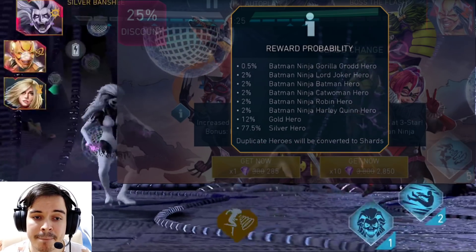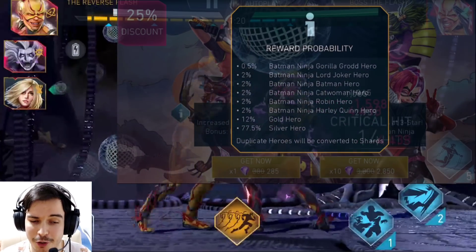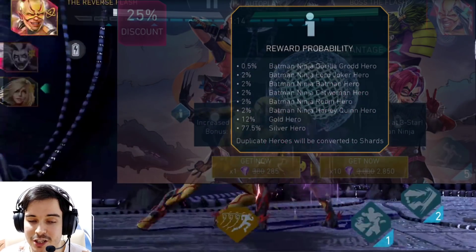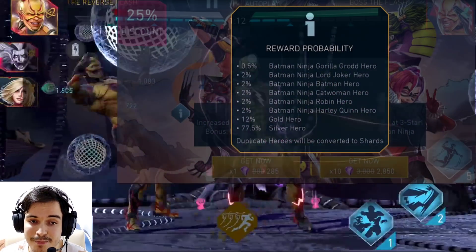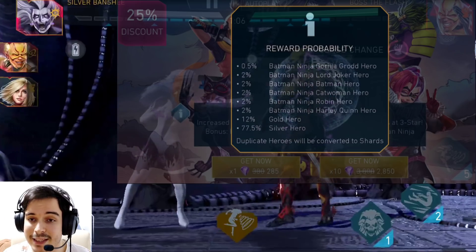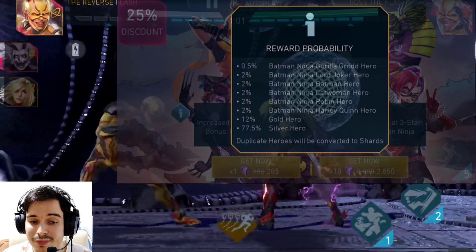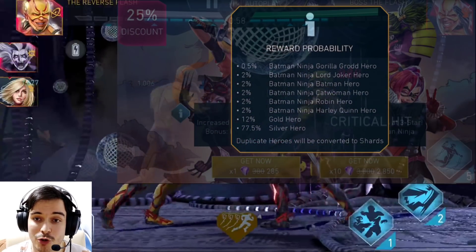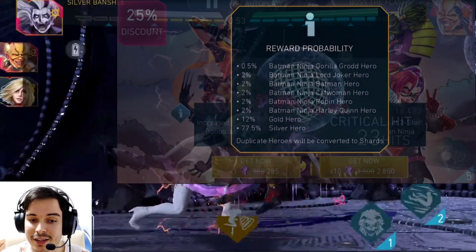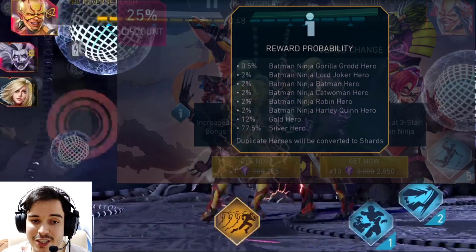Next up, Batman Ninja Gorilla Grodd is the big one — the gorilla in the room, if you will. He does have his challenge, so you can technically farm him from it, but for that you need League of Anarchy characters. Some additional shards for him will never be bad because his challenge is slow-paced and it will take a lot of time to max him out. His gears are not going to be easily found, and you'll need to spend up to 20k gems to get them from his chest, or pay the 10 bucks. Nevertheless, he's a great character and getting him from here would actually be a very good pull.